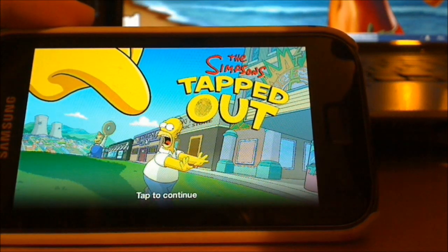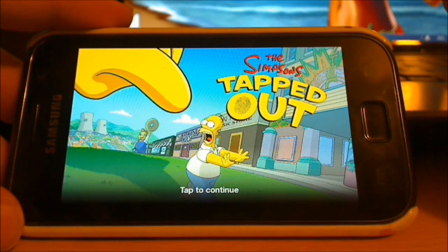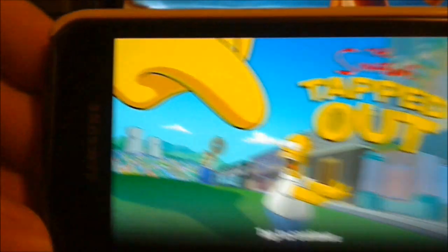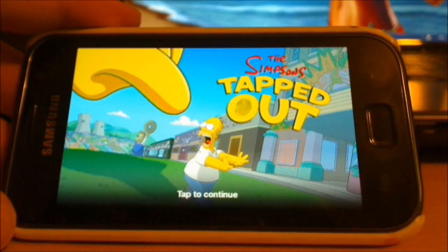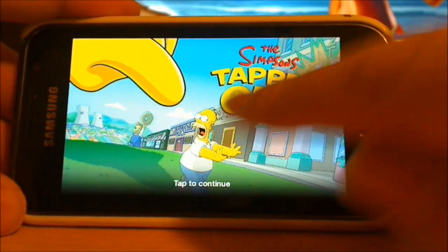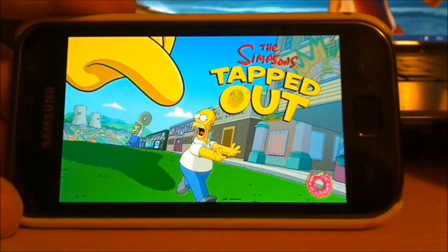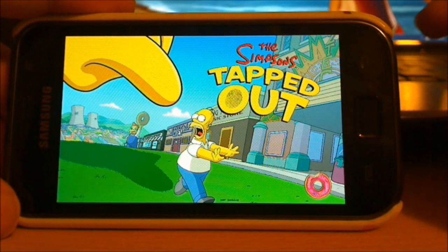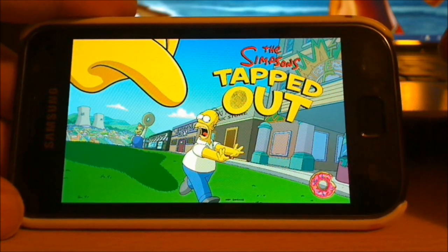Let's see what this thing can do. This is The Simpsons: Tapped Out on Android. I'm using a Samsung Galaxy S — my old phone which is not really that good anymore, but it will do. Tap to continue — it's more of a press than a tap, but that's just the phone, it's old.